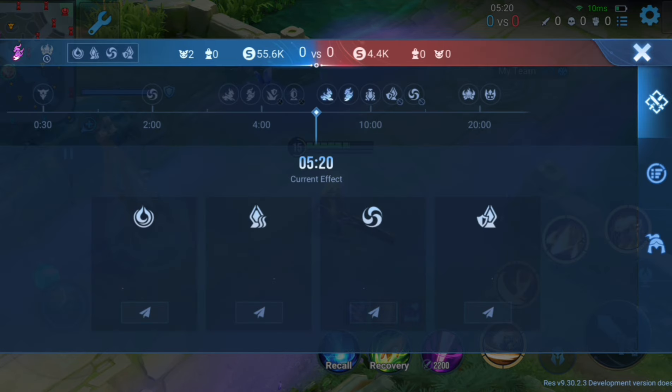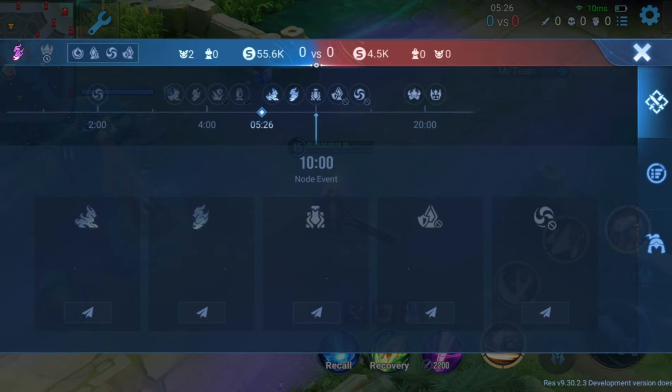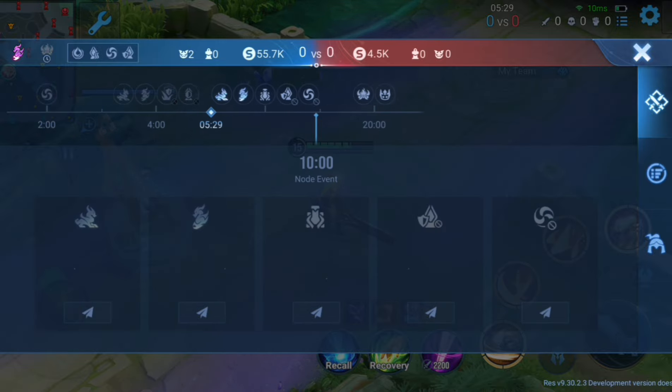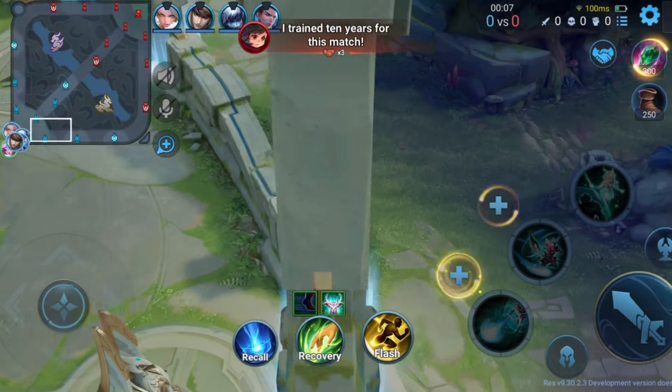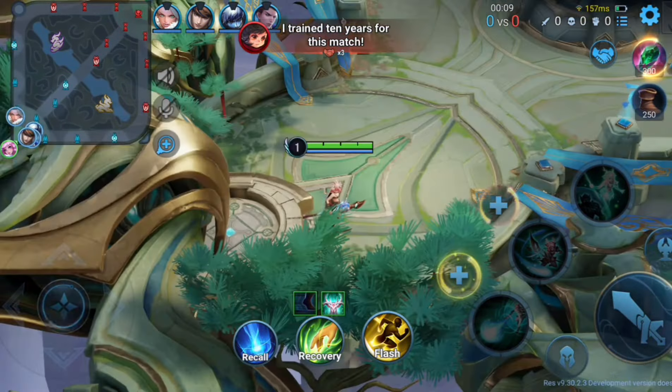On the match history screen, you can now see what events are currently in effect. You can also see a timetable of upcoming events, such as Ancient Creature Respawns. The lighting, brush, and ambient sounds will all change as the match progresses, effective at graphics quality 4 and above.